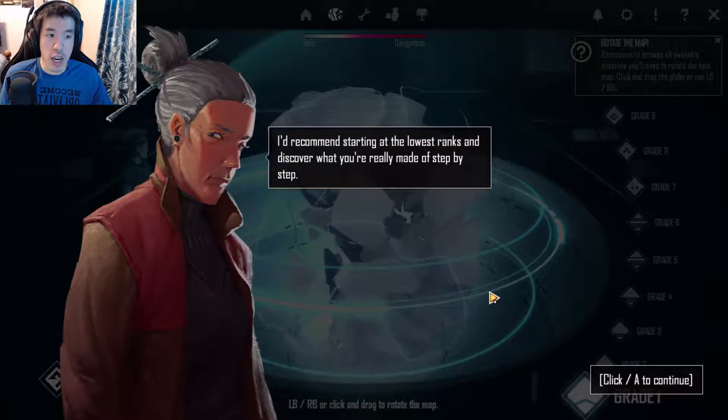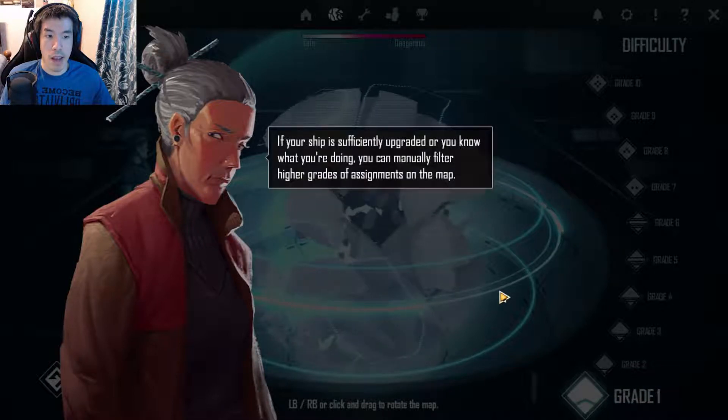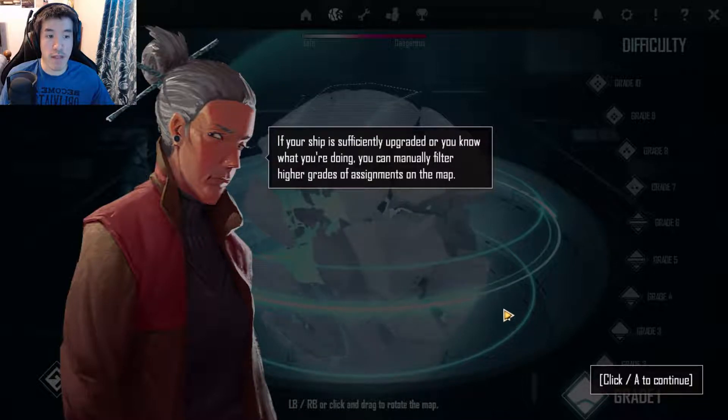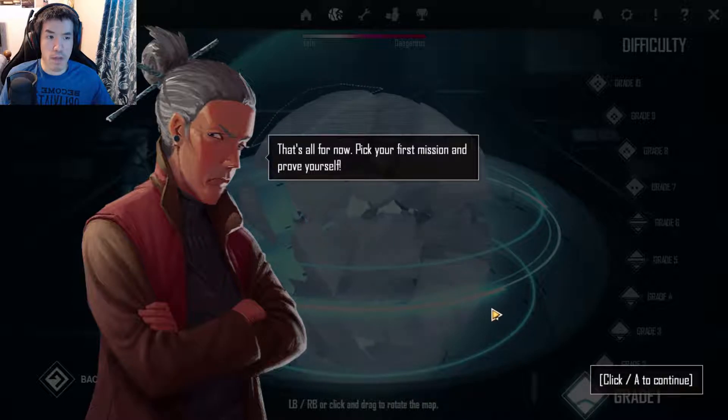Be sure to study difficulty matching your fighting skills if you don't want to come back empty-handed, or even worse, lose one of your ships. I'd recommend starting at the lowest ranks and discover what you're really made of step-by-step. If your ship is sufficiently upgraded or you know what you're doing, you can manually filter higher grades of assignments on the map. Pick your first mission and prove yourself.